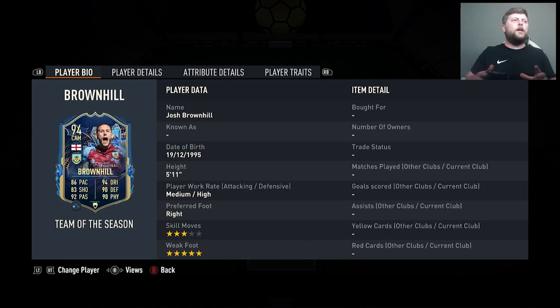Today we are looking at Team of the Season Brownhill, a 94-rated card that's gone from a 75 common all the way up to 94, so he is gold packs only for the upgrades. He's a three-star five-star — on the 75 he was three-star three-star, so he has had a double upgrade on the weak foot, nothing on the skills unfortunately.